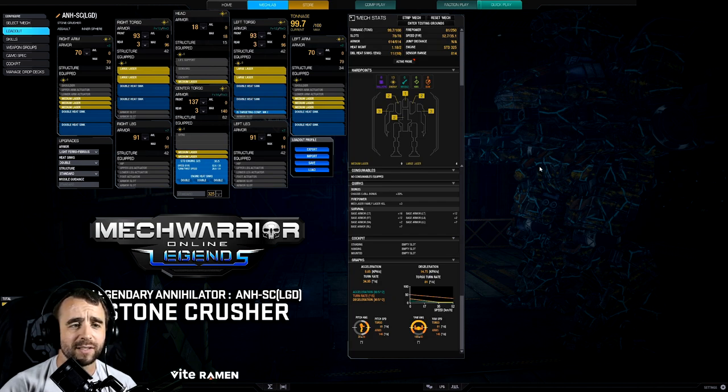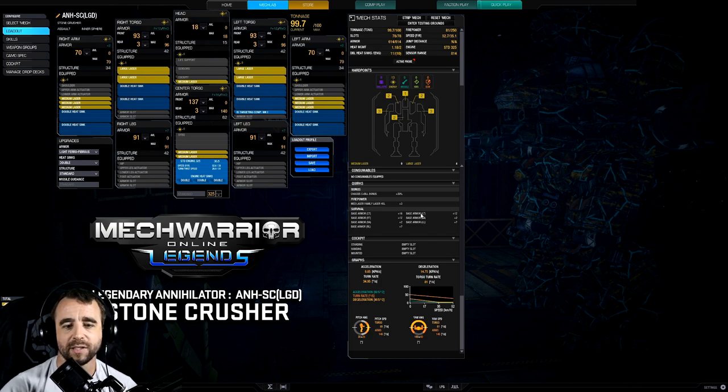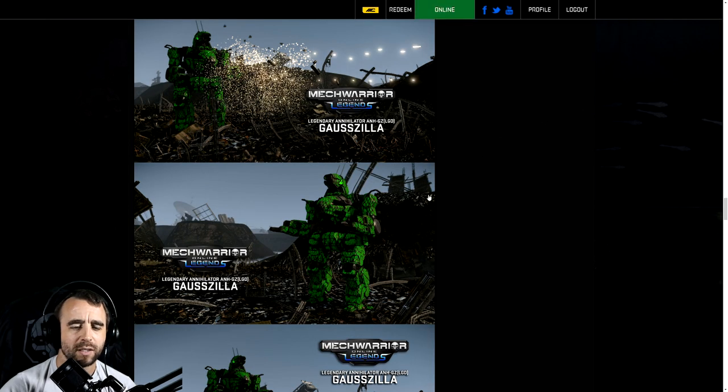The Stone Crusher is an energy boat. Its quirk is Medium Laser Family HSL 3, which allows it to fire all nine medium lasers with no ghost heat. You're still generating the heat from nine medium lasers, but you can do it without ghost heat penalty. It's got a max engine of 325. You could throw on a light engine to beef that up. We don't yet see a unique quirk beyond that, so we'll have to see.